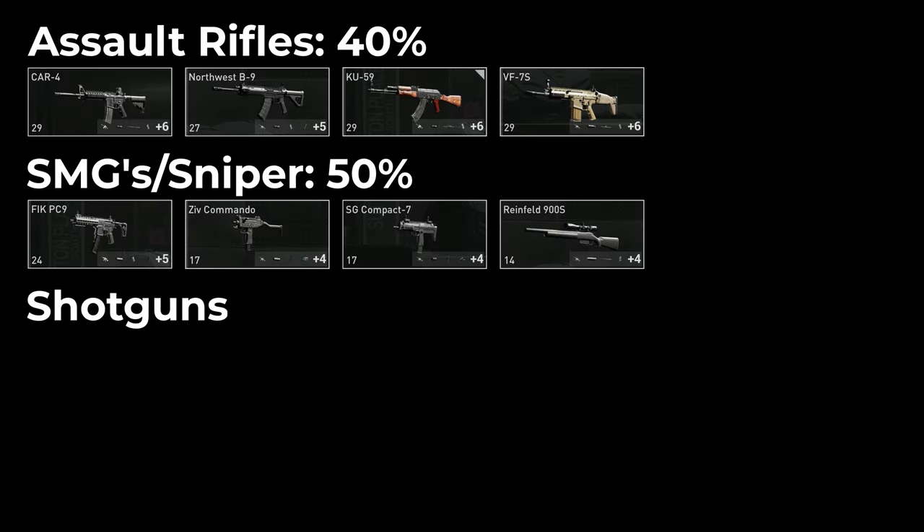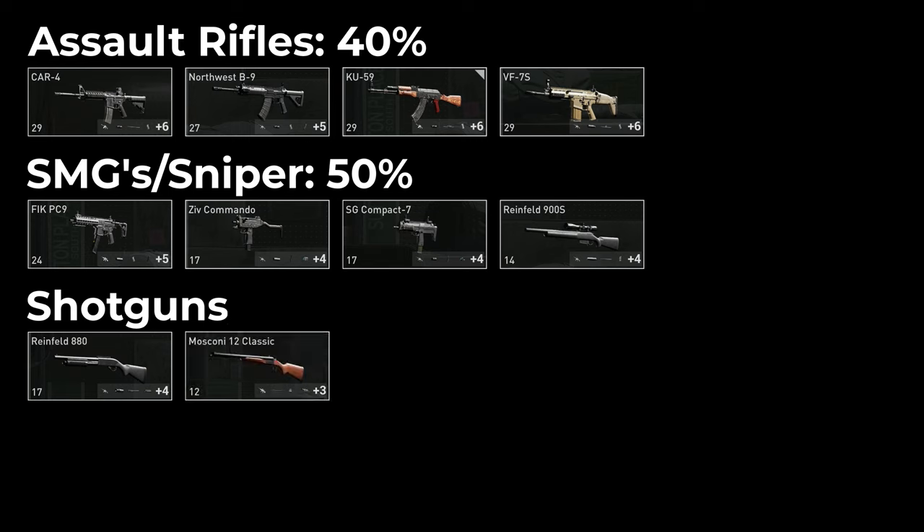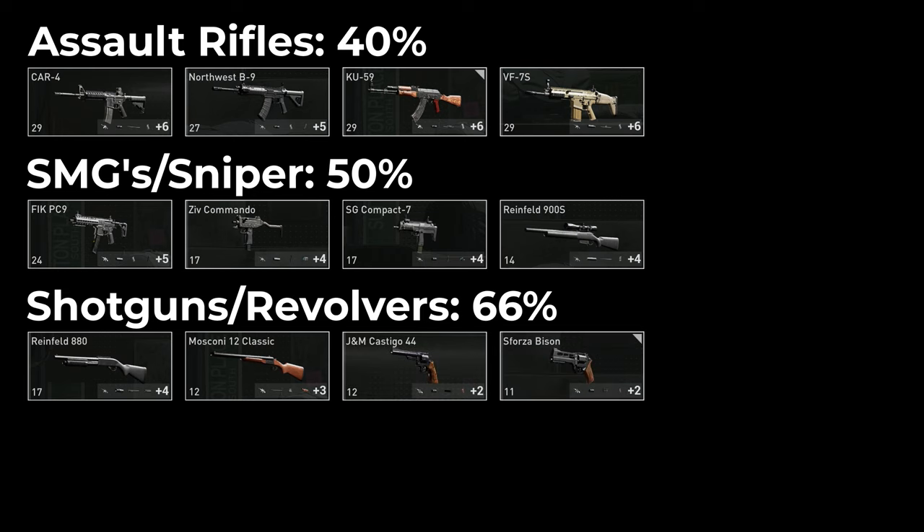The shotguns — so the Reinfeld 880 and the Moscone — both start with 66%. The revolvers — so the Castigo and the Bison — both start with 66% as well. 66%, holy shit.